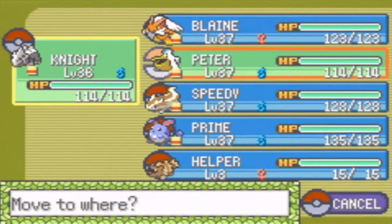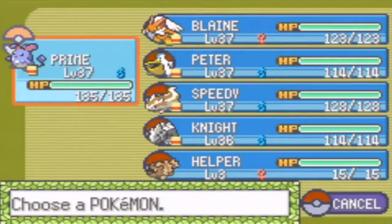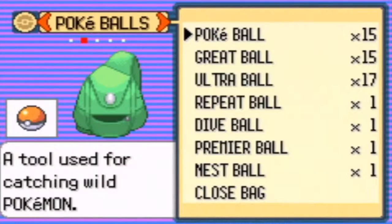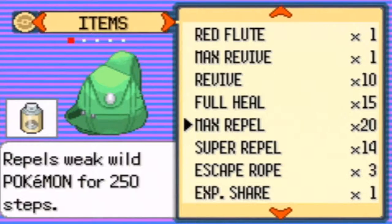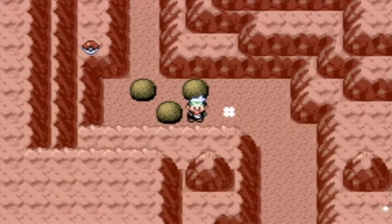Are you kidding me? Let's put a Repel on, but first I want to switch up my Pokemon. Let's put Prime up front — actually, let's put Peeta up front. Let's do that. Let's use some Super Repels, I guess. Okay, let's try this. We got a couple puzzles.